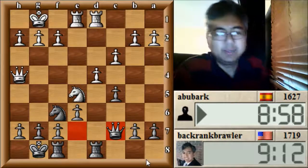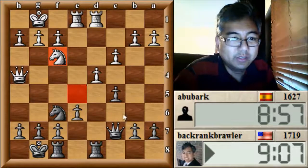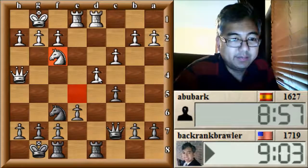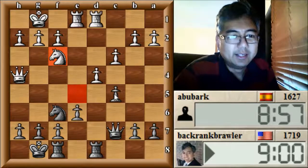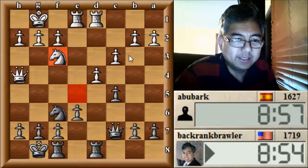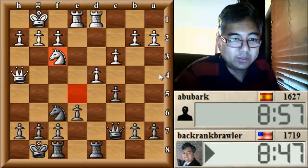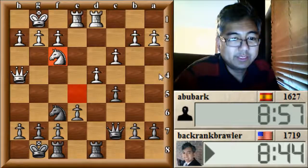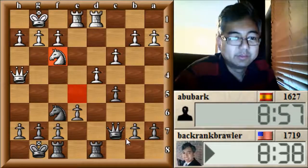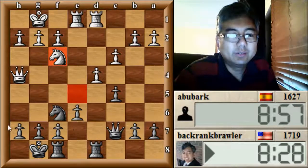This pawn structure can come up in the French sometimes, especially in the Rubinstein where I take on E4. He's going to move his knight back, protecting here. So I don't want to exchange here because then he can take back with his knight. I think what I want to do is poke away at these pawns here and see if I can create some weaknesses. Doubling on the file might be good as well. The other threat here would be something like Knight to G5, so I want to protect against that.